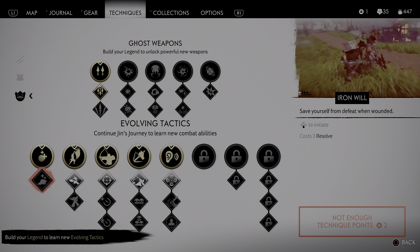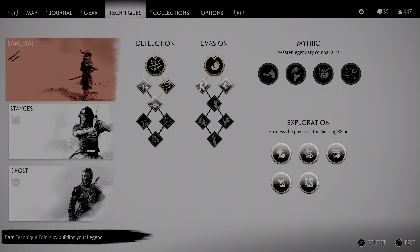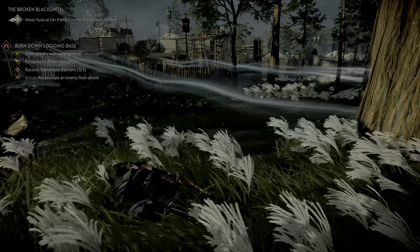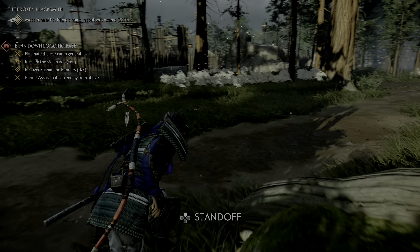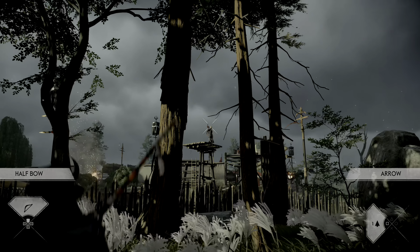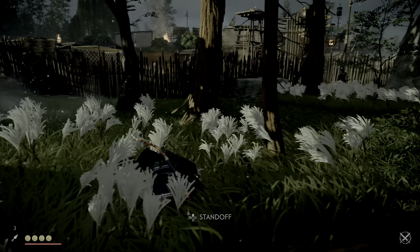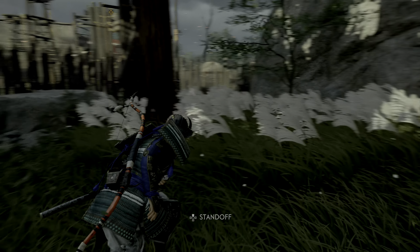I don't know if I can assassinate from above — if that's something I can choose to do. I also have a problem with just choosing something because there's so much that I can't choose, and a lot of them are really nice. Eliminate the War Camp General, reclaim the stolen iron — which is good — and then Sashimono Banners, so those will be easy to find. I just want to make sure we are out of sight and we take out the archer. Sometimes they'll be wearing helmets, which is real annoying. I'm out of arrows — that never happens. Eventually we can hold up to 16 natively, and with upgrades we can hold up to 24 of each type with certain armors. That's crazy.